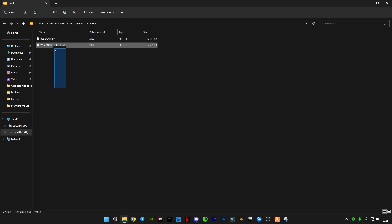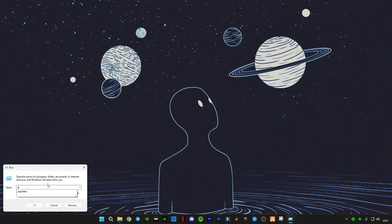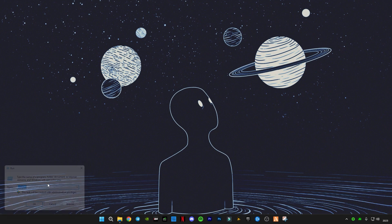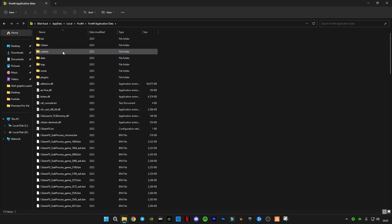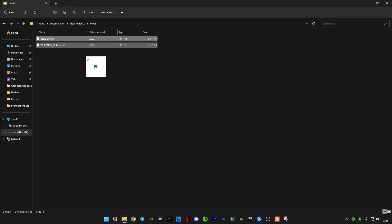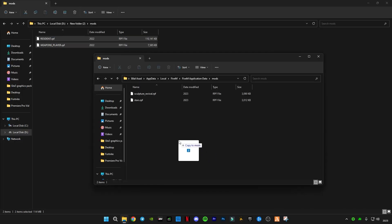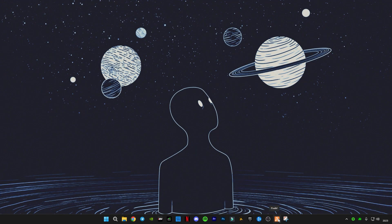After opening it you'll see two files with .rpf extension. Press Windows plus R on your keyboard and type appdata. Go to Local, then FiveM, then the FiveM Application Data folder, then the mods folder. Drag and drop the downloaded files into this mods directory. Now close it and run FiveM.